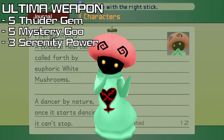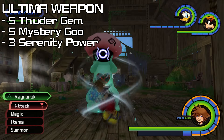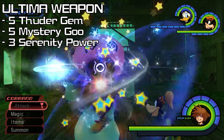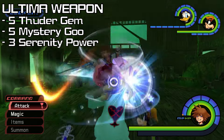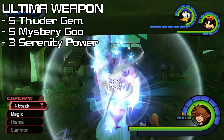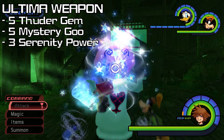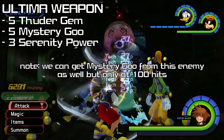Next is 3 Serenity Power, which is from Pink Agaricus in Deep Jungle. I have another video for 100 hits that I'll link at the end, but broad strokes: as long as you have at least 14 MP — the more the better — cast Aura or Aeroga on yourself, and can get off 3 casts of Ragnarok with 2 full 3-hit combos in between, you'll definitely get the 100 hits. But more importantly, it isn't necessary. Serenity Power drops at 10% for 40, 50, and 60 hits, 20% for 70, 80, and 90 hits, and then 100% for 100 hits.